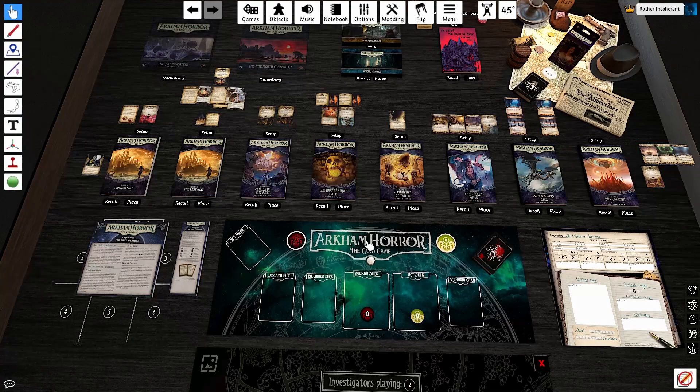I'm Rather Incoherent and I just finished my campaign of Return to Path to Carcosa. I was playing on standard difficulty with Jenny Barnes as my investigator and Lily Chen as her bodyguard. I wanted to post a short review of Path to Carcosa's Return 2 box, what my thoughts of it were, and how I thought it improved the game.